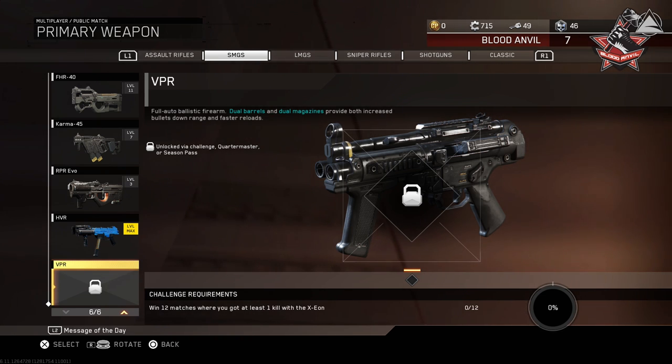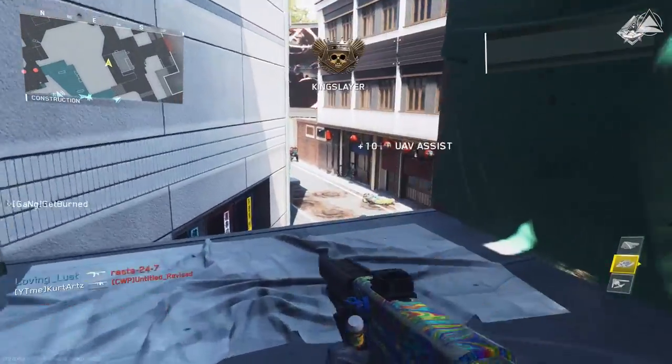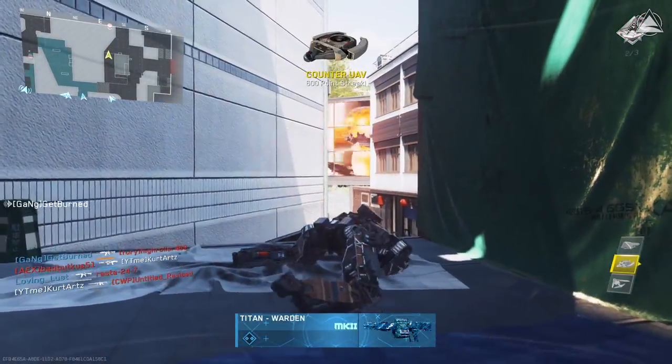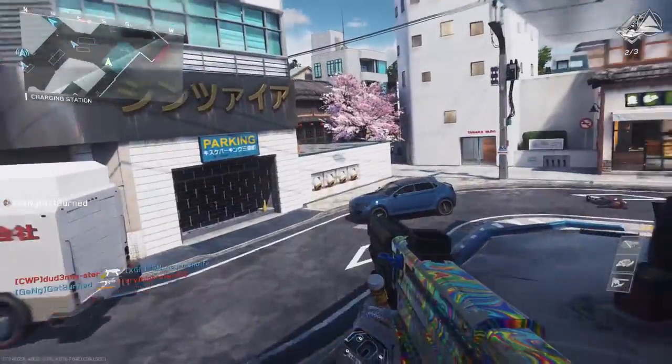Just like the Exeon Assault Rifle, the VPR SMG is unlocked via challenge, supply drops, or a Season's Pass. The challenge requirement to unlock this gun is to win 12 matches where you get at least one kill with the Exeon Assault Rifle. Now this can be quite confusing for some people — especially if you're thinking: how am I supposed to unlock the VPR if I don't even have the Exeon Assault Rifle unlocked?